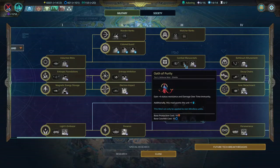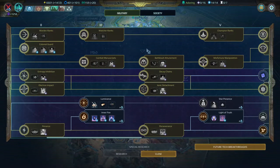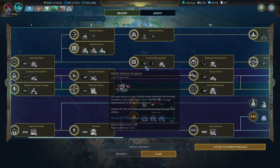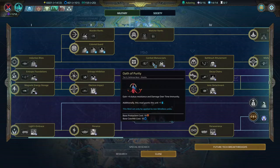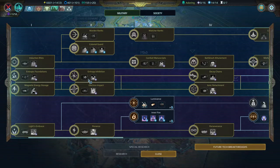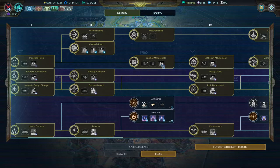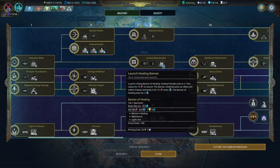I generally give status resistance mods to heroes or certain elite units I don't want to deal with crowd control on. The Oathbound are very limited in their ability to remove status effects, so instead they have the ability to have high status resistance through mods and operations. Launch Healing Banner can be very helpful if your stack is taking a lot of damage — you can make battles last longer to get passive healing, though the banner can die. It's situational but has its place.